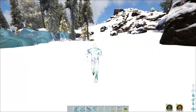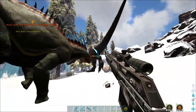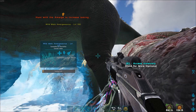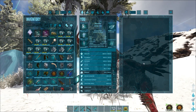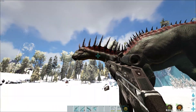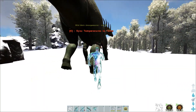I would also recommend taking more of the soups or curries with you. From now on, we have to kill hostile creatures with him. I'll show you this in an example before I show you the different strategies. Also, sometimes it can happen that the Amargasaurus will get aggro on you even if you have the same temperature — then you can just put on a Ghillie suit and approach him like that.